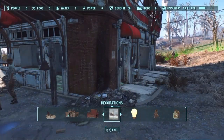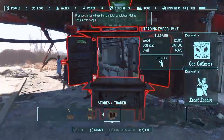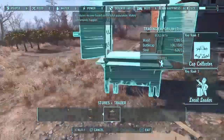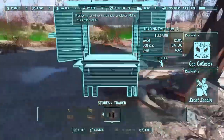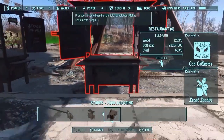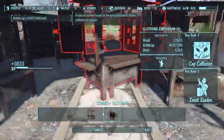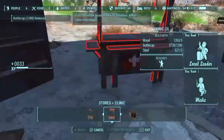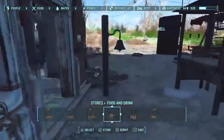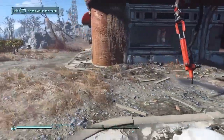Next, build some stores. Open your Workshop and go over to Stores. This is where the perks come in. For example, a Trading Emporium requires Cap Collector level 2 and Local Leader level 2 — the description says it makes settlements happier. So build a clothing store, a restaurant, a surgery center, another clothing emporium, and a clinic. The clinic requires Medic level 1 and Local Leader 2, so pay attention to the perks required. You don't have to build five different stores — you can build five clinics if that's all you have available.